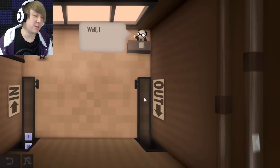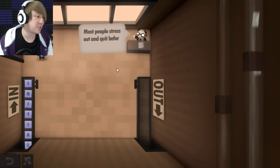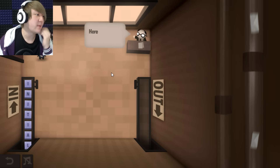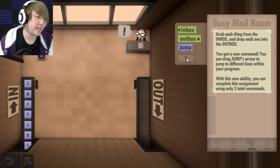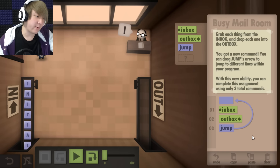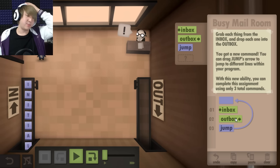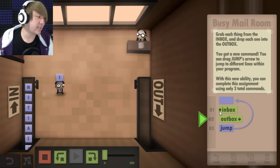Oh no, I didn't mean to go back to this one! It's like when I go into an elevator and end up clicking the wrong button. Well, it looks like you made it this far. Congratulations on your promotion. Most people stress out and quit before making it this far. That's kind of sad. But I can tell you have a bright future in inbox and outbox management. Here's your new assignment. You can drop jump arrows to jump to different lines within your program. With this new ability, you can complete this assignment using only three total commands. I think what I can do is inbox to outbox and then jump back to the beginning so that it repeats in a loop, infinitely, until I die! Oh my God, this is such a good metaphor for life and I just made myself super depressed. Is this all that it means to inbox and outbox for the remainder of my days? Well, existential crisis aside, let's go ahead and actually do our job.